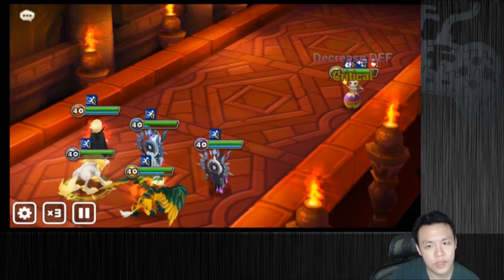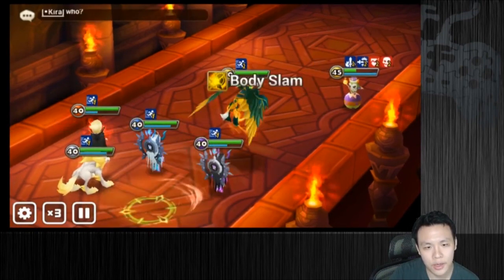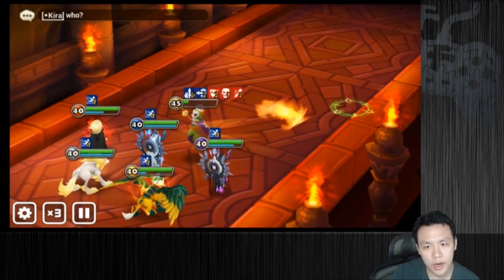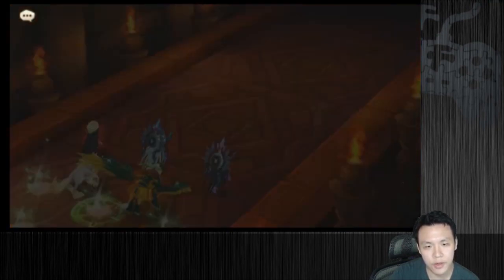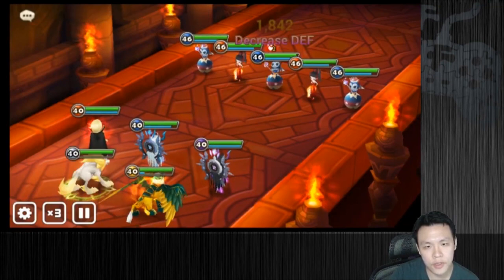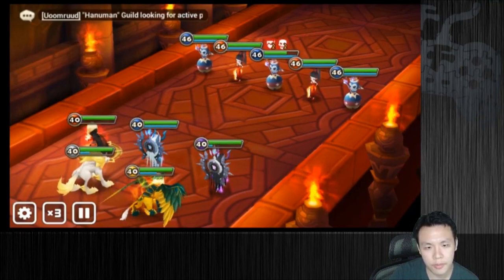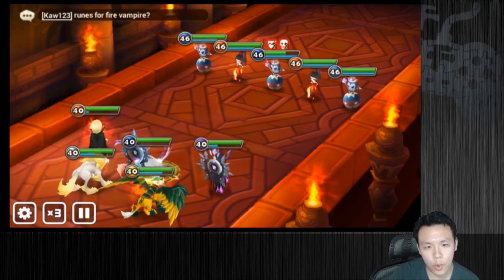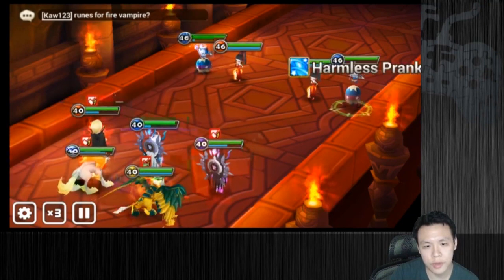The main focus is I use different types of elements. So I have a fire, a water, wind, light and dark. Meaning that I can kind of spread out their damage because I have every single type of element, meaning that they won't ever focus one guy.